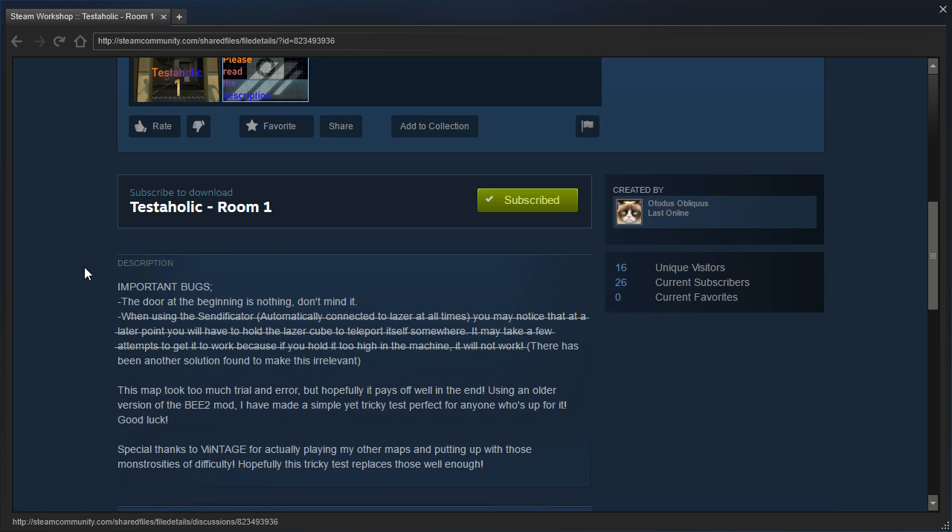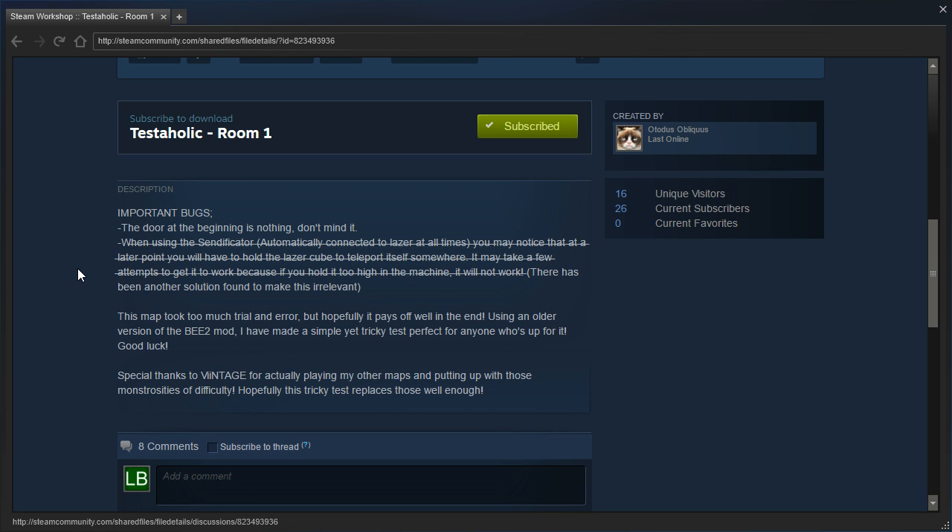Alright, let's read the description. Important bugs: the door at the beginning is nothing, don't mind it. There has been another solution found to make something in the strikethrough irrelevant. This map took too much trial and error, but hopefully it pays off well in the end. Using an older version of the B2 mod, I have made a simple yet tricky test perfect for anyone who's up for it. Good luck. Special thanks to Vintage for actually playing my other maps and putting up with those monstrosities of difficulty. Hopefully this tricky test replaces those well enough.